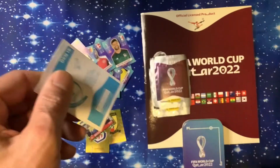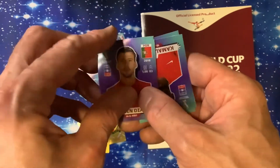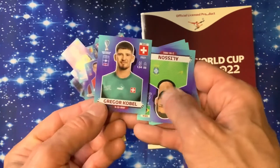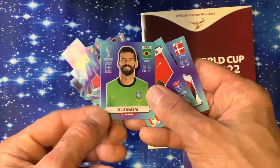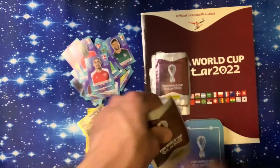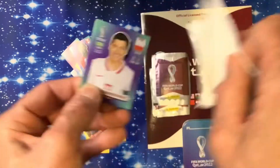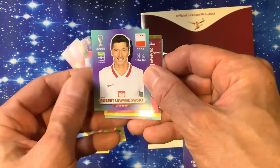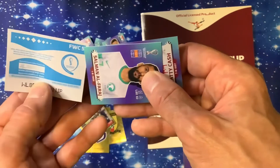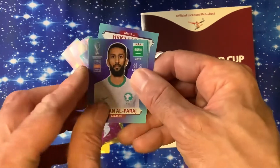Looking forward to the World Cup — it's going to be a tight old season trying to get all the Premier League games in as well. We've got Diaz, Alison, Miller, Paulson. Come on, give me a special sticker — that's what we want! Lewandowski — we've already got that one I think. Number 5 sticker, shiny Al Farage.